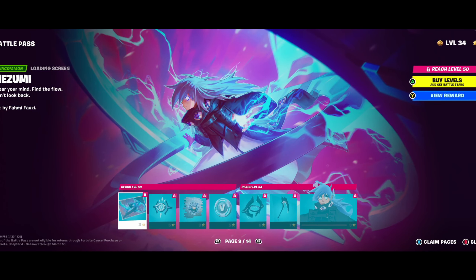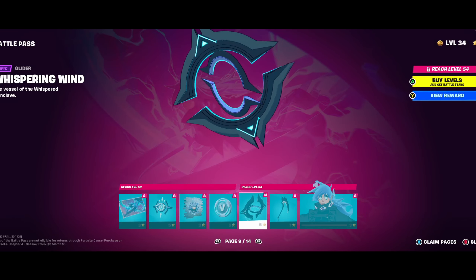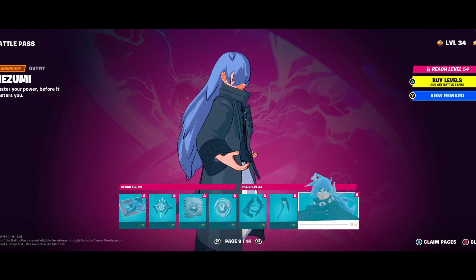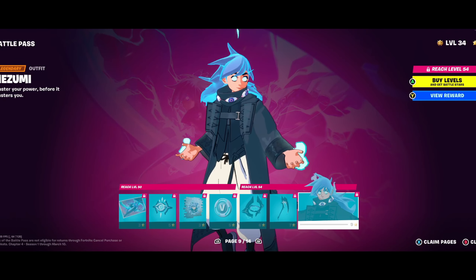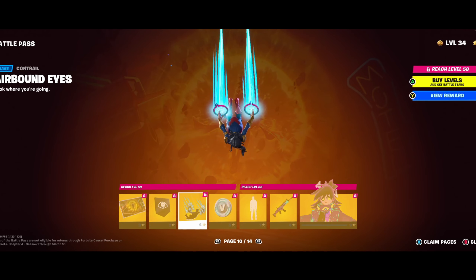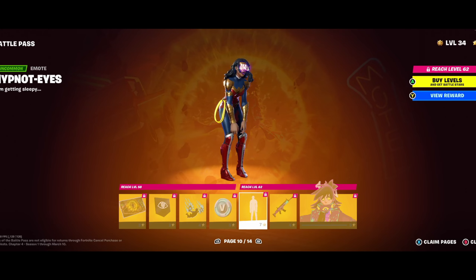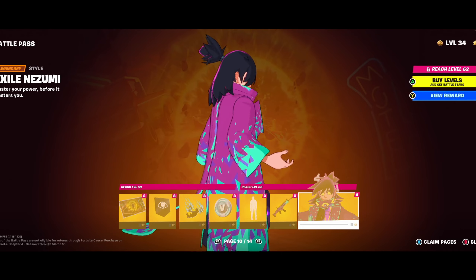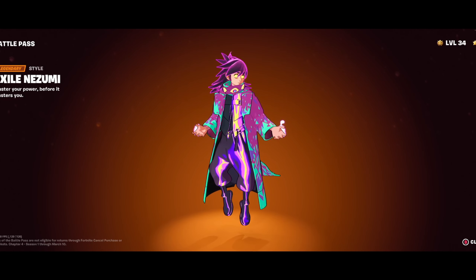Next page we have Nezumi. He's got his own back bling that's neat looking, some random various things, a glider, and a pickaxe with a bunch of eyeballs on it. Here's him — another cel-shaded skin. You can have him without the hair and the eyes. He's got a variant, a contrail, and then here's his variant skin — it kind of glows purple and blue and shiny. There's also him without the hair in his face.